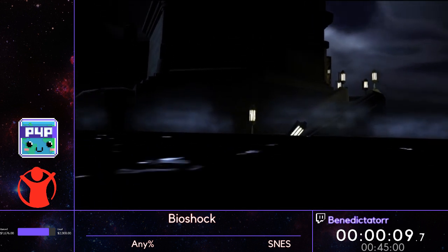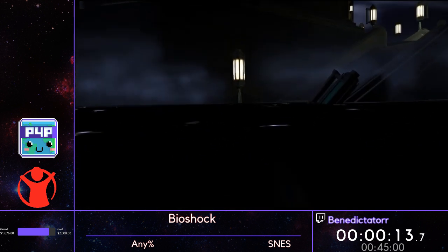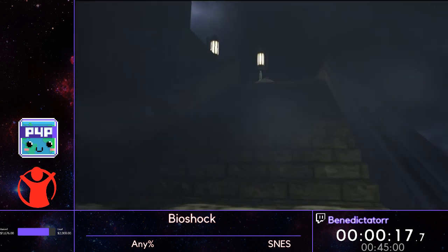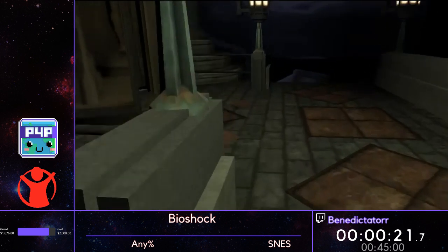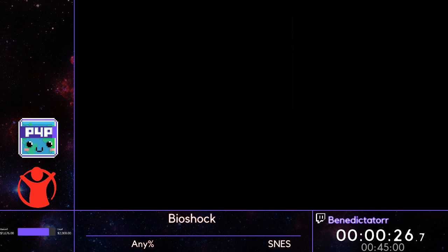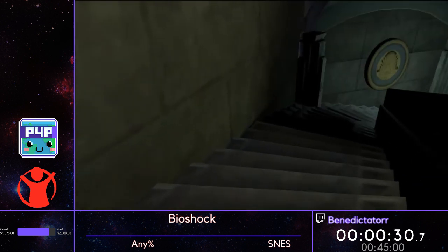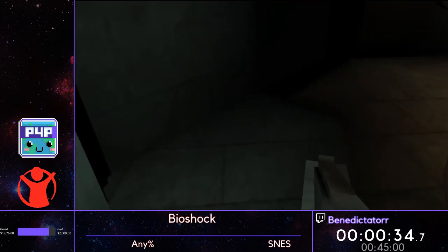So we're over here, and when we get into this lighthouse and get to the bottom level there will be this bathysphere. Normally you get in it and pull the lever, and the bathysphere floats underwater and brings you to the city. It's a pretty cool intro — pretty iconic as far as video game intros go. But we're going to do a little trick: we're going to jump on top of the bathysphere by jumping backwards and then activating the trigger.